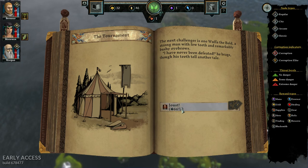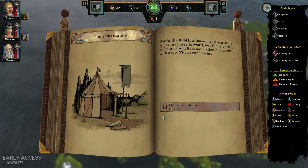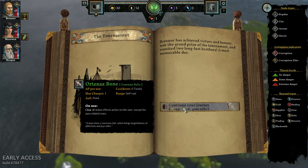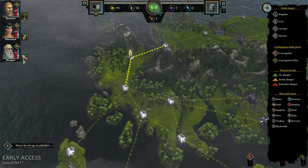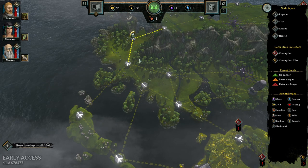We chose victory - we chose the right one. Round two - we won this one as well, nice. We'll probably lose this one, it's going to be 50-50. No, we won all three of them! So what does that mean? 59 gold, 6 renown and a relic. All status effects active on user except for the aura-related one. I'm not sure if we can change the relics.